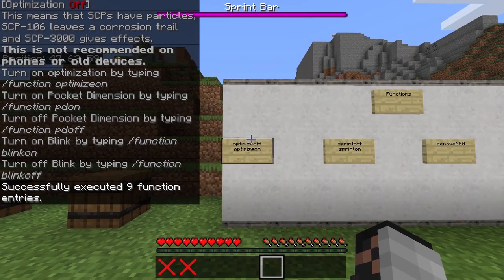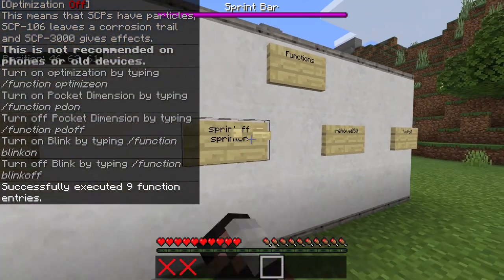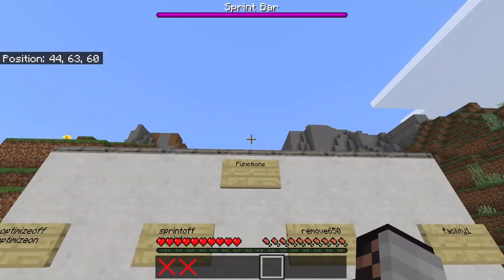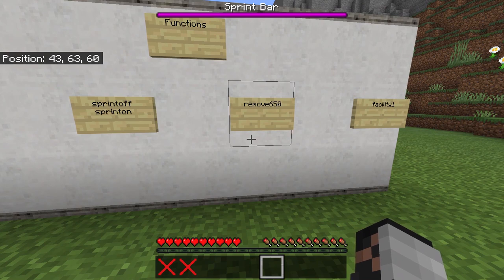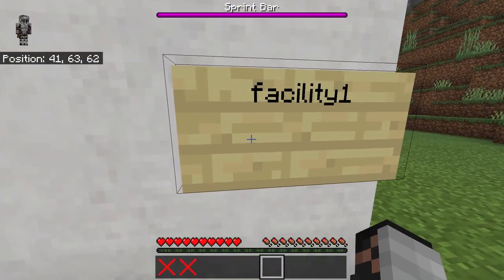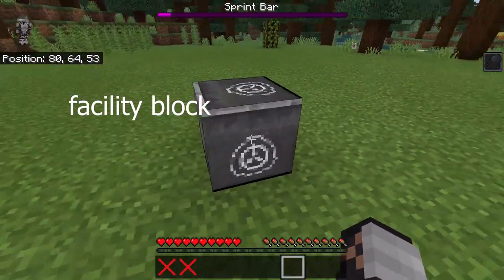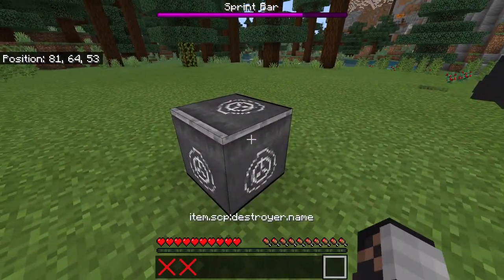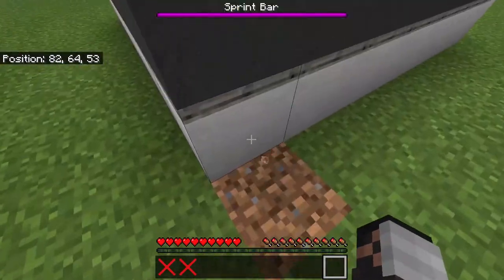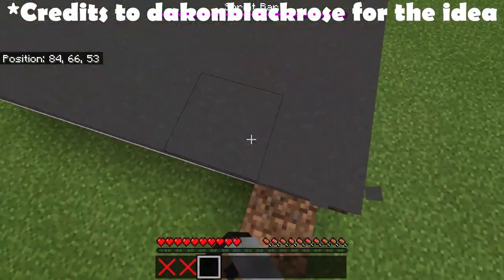You can read the optimize description for yourself — pause the video. 'Spin off' and 'spin on' — you should know what those do. 'Remove 650' will kill all the SCP-650s in case you spawn too many, which is very annoying. 'Facility one' spawns the facility. You have to break it in survival — it won't work otherwise. It spawns a random structure.